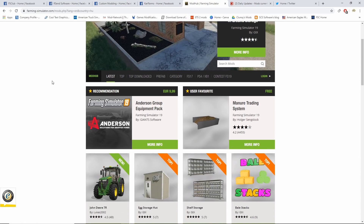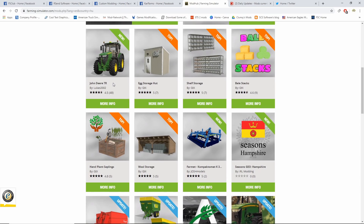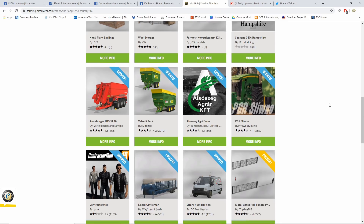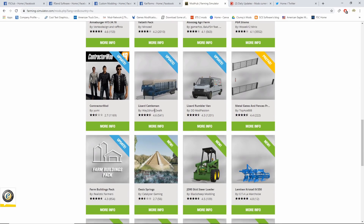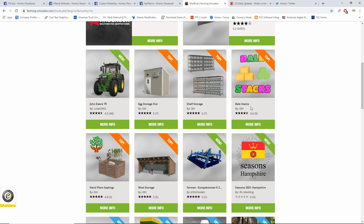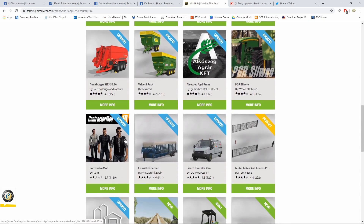Is there anything new on the mod hub? Yes — I already did a video on it so you guys can click that link in the description. For console we got the John Deere 7R, the Annaberg update pack, the new Agri Farm map, an update for PGR Sloweno, update for Lizard Cattlemen, the Lizard Rumbler Van, and update for Farm Buildings Pack. PC got extra egg storage hut, self-storage, bale stacks, hand plant saplings, wool storage, Far Met Seasons Hampshire, contractor mod update, and a prefab for metal gates and fences.